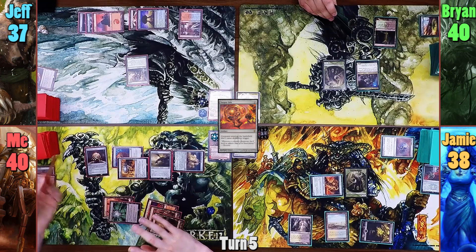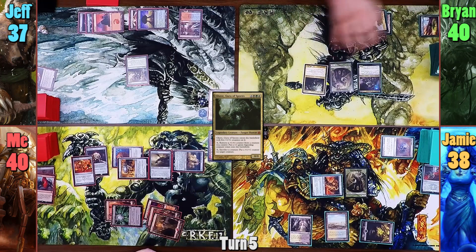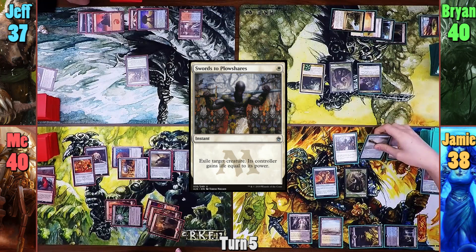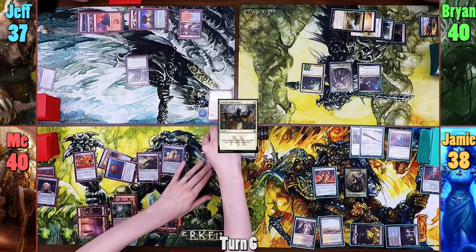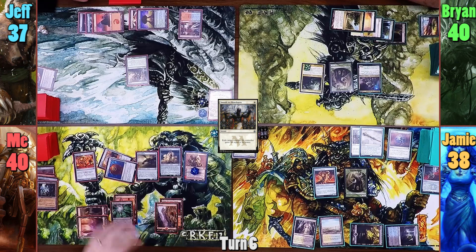Brian plays a Plains for his land for turn and casts Garruk before passing to Jameson. Jameson plays a tapped Sunken Hollow and casts an Isochron Scepter, imprinting Swords to Plowshares and making an enemy of pretty much everyone at the table. At the end of Jameson's turn, I sacrifice the Commander Sphere to draw a card. I play a Mountain for my turn and inch ever closer to Valakut being active. I then recast Duretti, upticking him to discard a card and draw a card. I mistakenly uptick him to 7, but the guys catch it later on.